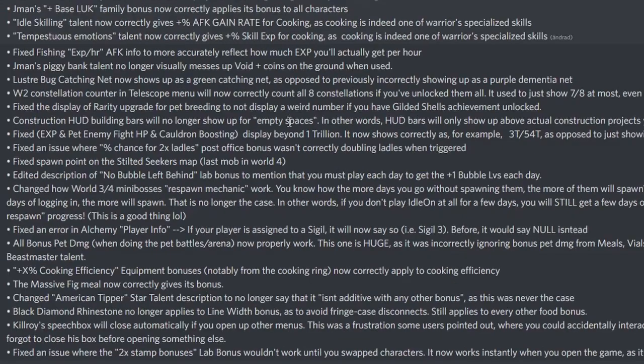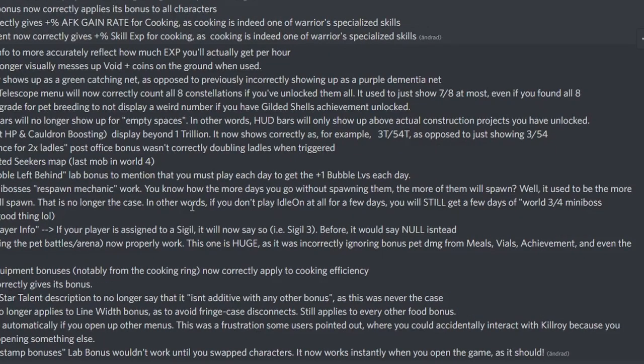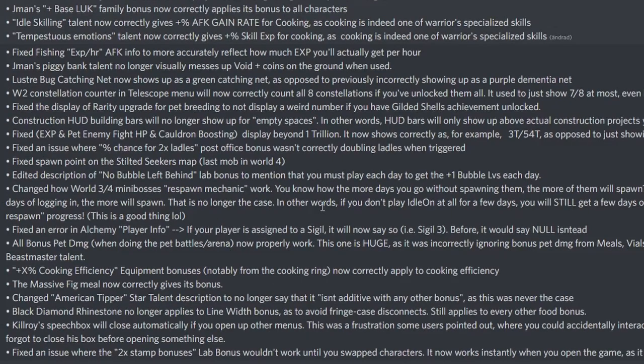Changed how world three and four mini boss respawn mechanics work. It used to be the more days of logging in, the more will spawn — that is no longer the case. Now if you don't play Idleon at all for a few days, you will still get a few days of mini boss progress. Fixed an error in alchemy player info — if your player is assigned to a sigil, it will now say so instead of null. All bonus pet damage when doing the pet battle arena now properly works — it was incorrectly ignoring bonus pet damage from meals, vials, achievements, and even the beast master talent. People are gonna blow up in arena now.